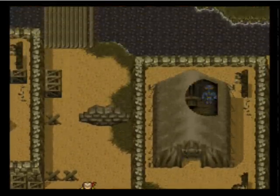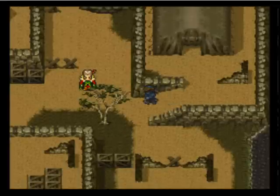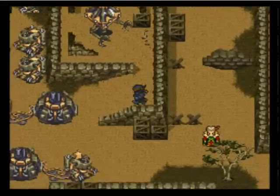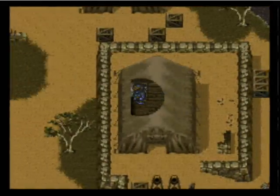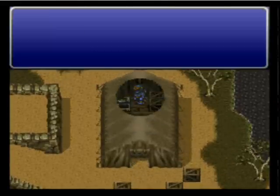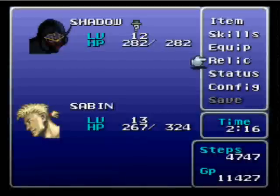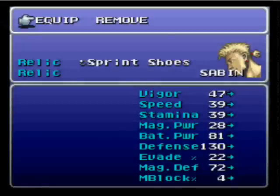You could chase Kefka and continue the story, but there are a couple of items around here. Going back here you can pick up a Barrier Ring, which I believe casts Safe on you when your HP is low. I never really use it — I think that's just a waste of a relic space.